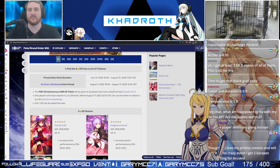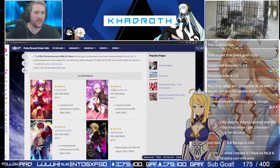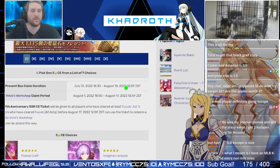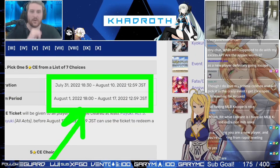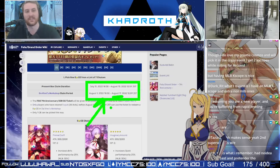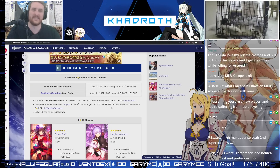This is sort of always the case whenever we get a selector — people always freak out because we get the ticket first, and then they go, wait, but I can't pick anything, is it bugged? It's not bugged, you'll just have to wait a day. That should be the normal procedure. I assume the devs just do it to give you some time to think about your choices, because there are going to be some really nice choices in this selector. So remember, pulling the ticket out of your mailbox as well as actually selecting the CE are two separate steps.